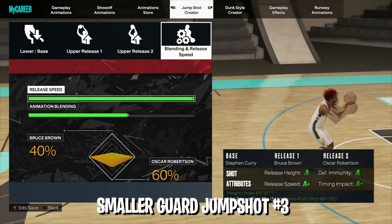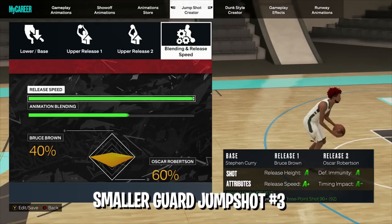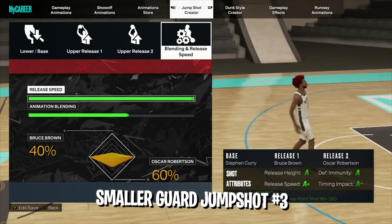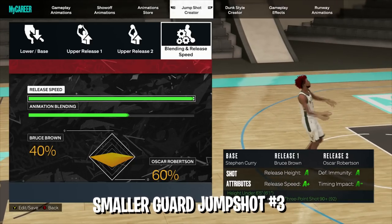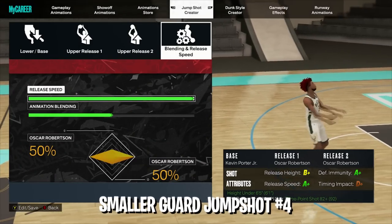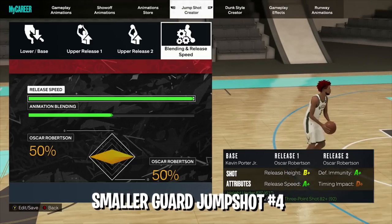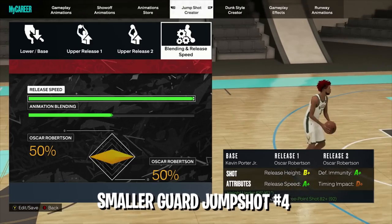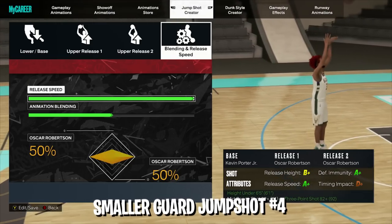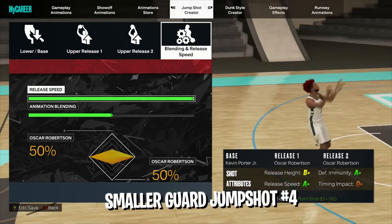If you don't like that Stephen Curry jump shot, try this one — which I think is better: base Stephen Curry, release one Bruce Brown, release two Oscar Robertson, max speed, 40/60 blending. This is probably the best Stephen Curry base jump shot in the game in my opinion. My last small guard jump shot: base Kevin Porter Jr., release one Oscar Robertson, max speed, 50/50 blending. If you're a good shooter this is probably the best option. Test them all out and pick whichever one you like — stick with it.